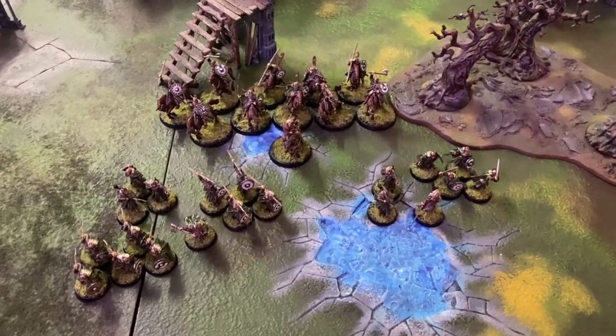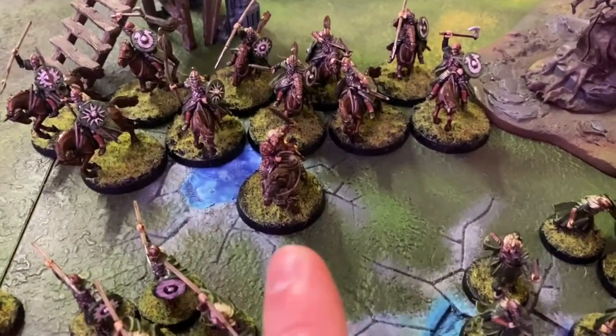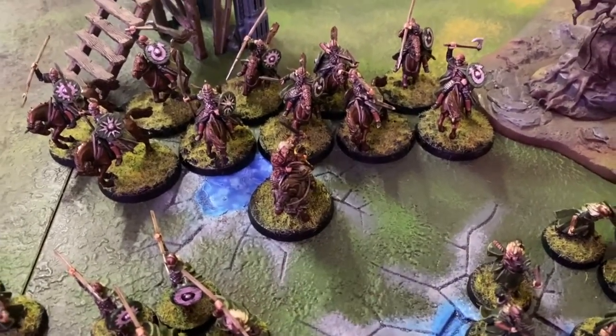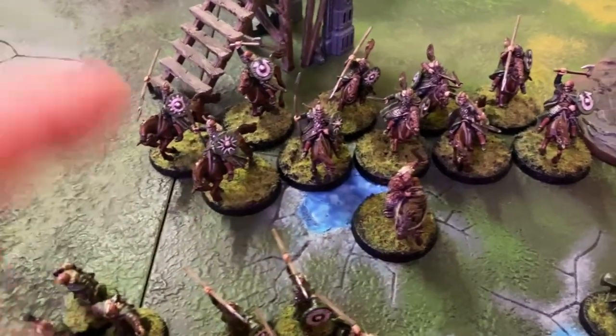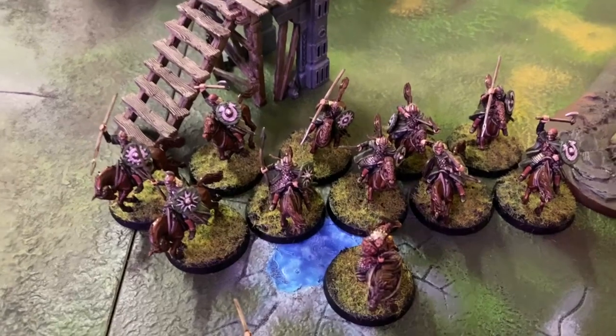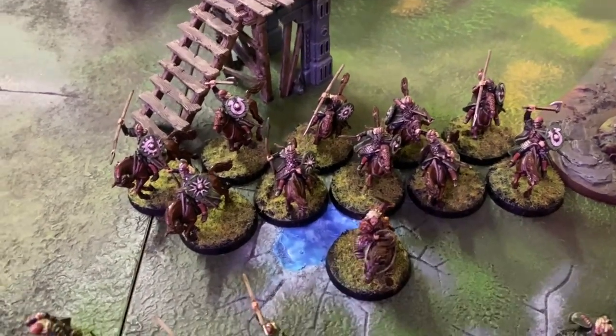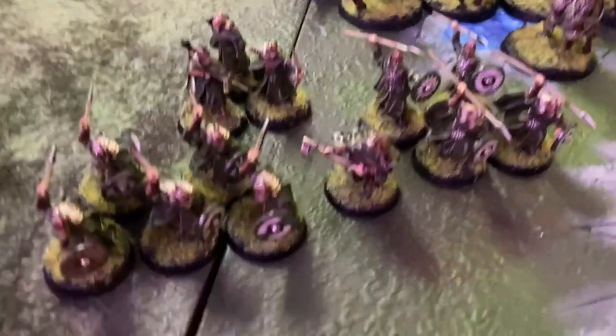Here we have 500 points of Rohan. To start with we have Theoden, who's our leader — he's got a shield, armoured horse, and heavy armour as well. He's leading 10 Riders of Rohan in his warband. We've got five throwing spears among them.